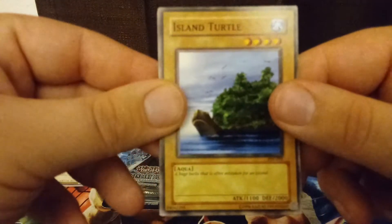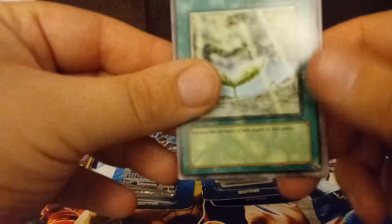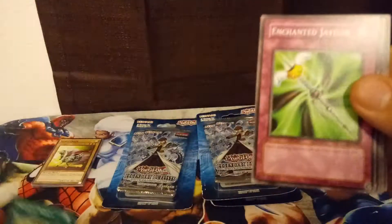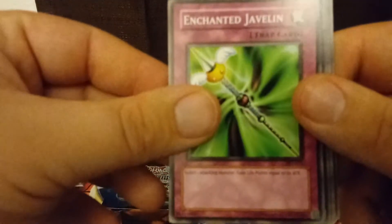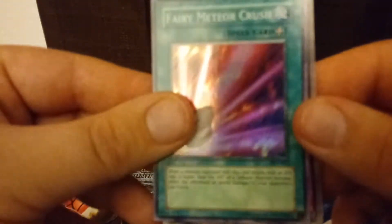We start with Island Turtle — I remember that card, I loved playing it. High defense level four star monster. Rain of Mercy — I had a lot of those too. Enchanted Javelin, another very nostalgic card. And we did get a holo! We have a Super Rare Fairy Meteor Crush, so that's a good pack right there. And we have one of my favorite rares in this set: Light Force Sword. Such a good nostalgic card.